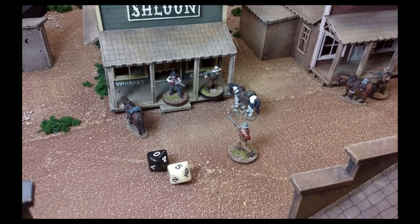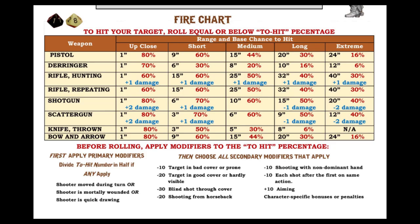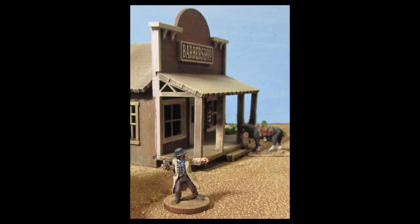If you want one or both of your actions to be shooting, it's very simple. You take percentile dice and try to roll equal to or less than the two-hit number listed on the fire chart for your weapon. The two-hit number can change depending on what gun you've got and what the situation is — those are called modifiers. You can also do fancy things like fanning, taking called shots, or using dynamite.